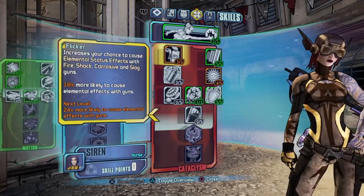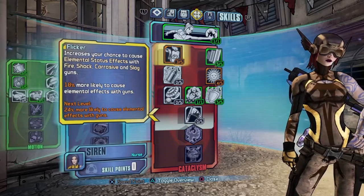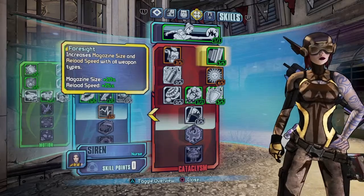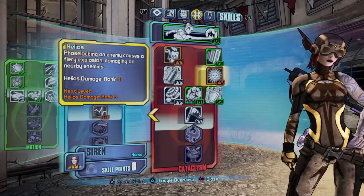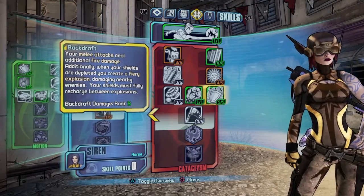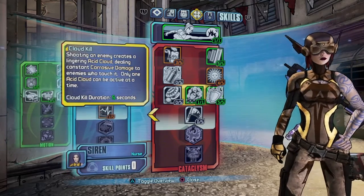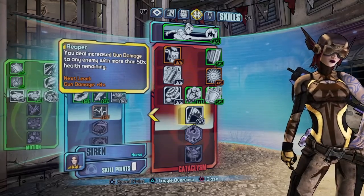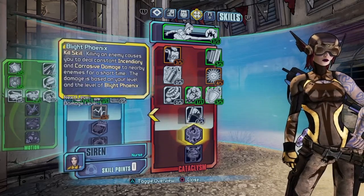In Cataclysm, I added 3 points in Flicker, which increases elemental effect chance. 5 in Foresight. 4 in Helios, which I'm going to level up further. Backdraft at rank 5. And Cloud Kill, which is awesome. I'm also going to add Reaper, so that's going to be really good.